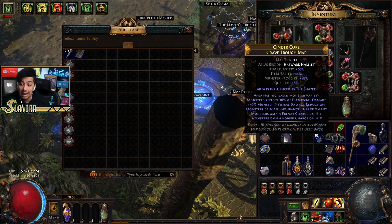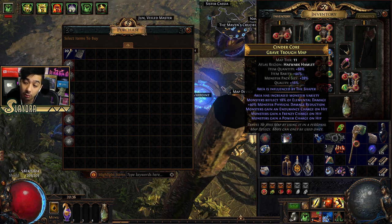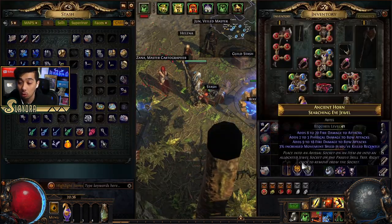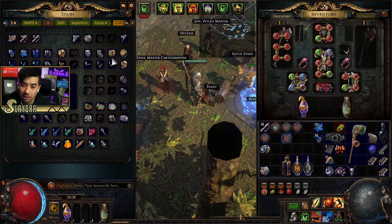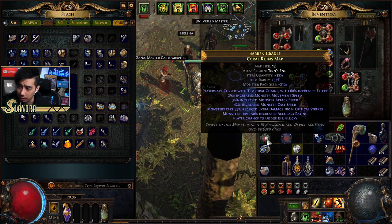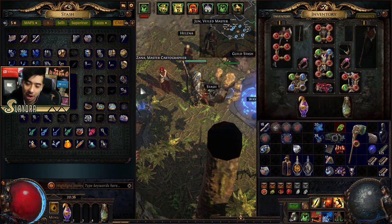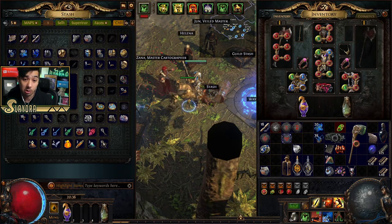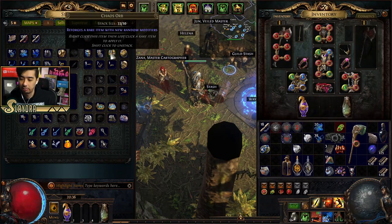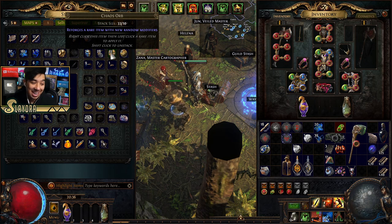This area is influenced by the Shaper so it will be modified. I can't do reflect elemental damage — I'd destroy myself. If I want to roll maps, there are two ways: chaos-orb them to re-roll, or use Scouring to make it a white map and then throw an Orb of Alchemy on it. If you don't have many chaos orbs you can scour, but chaos-orbing is usually faster depending on currency availability.